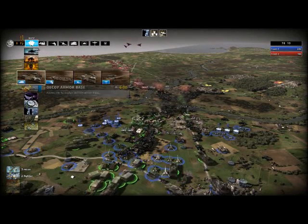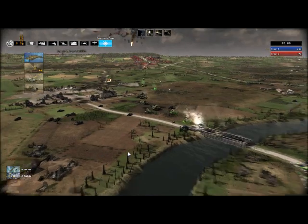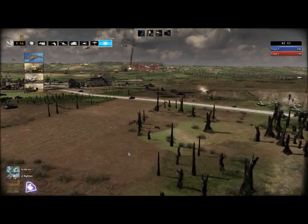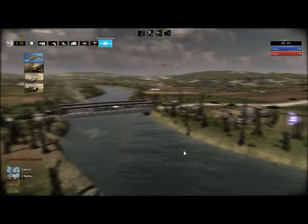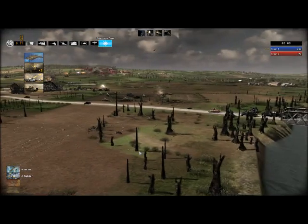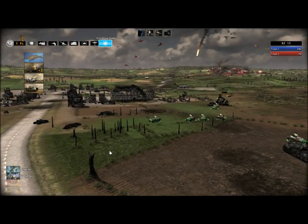Of course, being the English side, my armament is weak. I should be building loads of aircraft — that's the British strength — but in this game I don't. Anyway, here's the French I think crossing the bridge and making a quick stab at the Germans. They don't get very far but it looks quite cool.